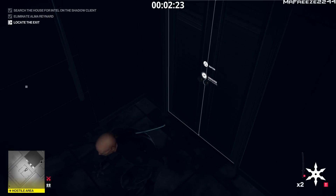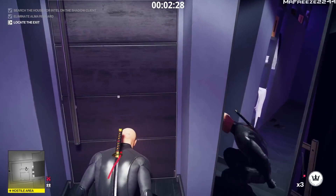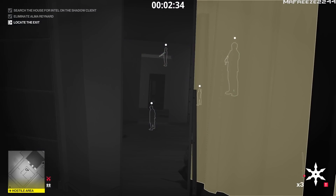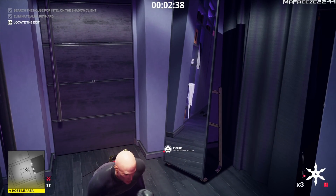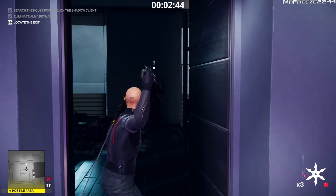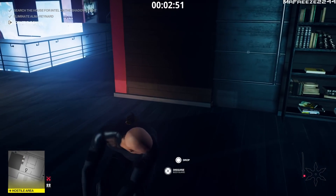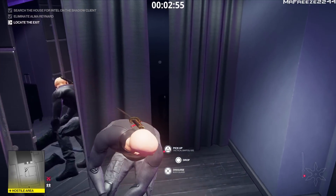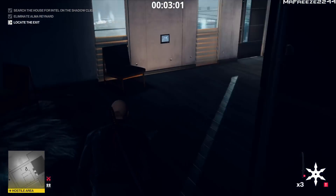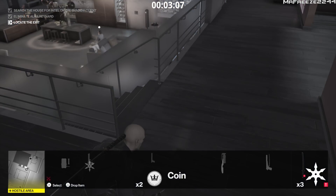Hide his body in the closet right there, grab the shuriken we just used, open this door and throw a coin to distract the other guard. I'm not sure if you have to do all this in your suit - it did say take her out with the katana in your suit and nobody found - so to be safe I didn't swap any disguises. That'll be 3 out of 10. Retrieve the shuriken and drag his body and hide it. We're going to take out two more people here: Orson and another guard downstairs, that'll be 5.